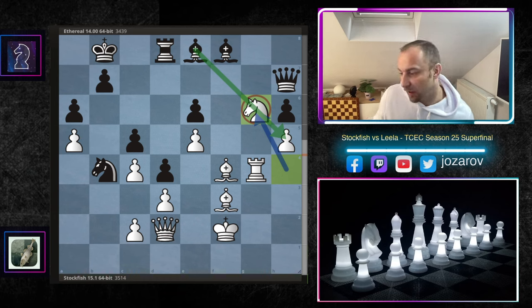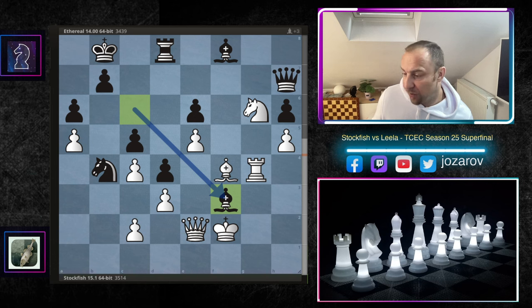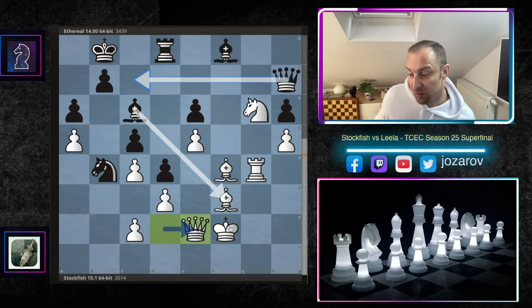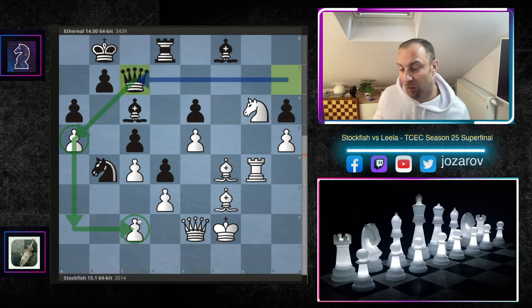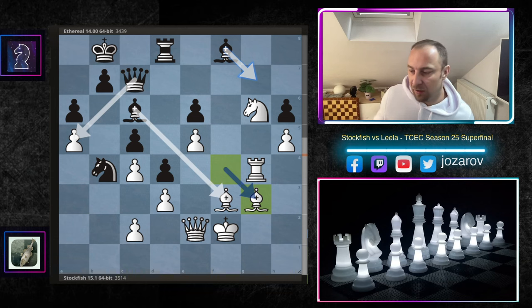After Ng6, we have Bc6, then Qe2. What should black do? If Bf3 happens, we play Q×f3, and even if you pick up the pawn, we attack the loose bishop on f8 — you'd have to play Be7, we double on the f-file: Bg5, Rf7, and the game is over for black. It's a tactic that should always be considered. After Qe2, it seems the c2 pawn is vulnerable, but actually you'd be getting destroyed by the huge attack on the f-file. That's why Qc7 is played by Ethereal. Stockfish is not allowing that either — with the progressive move Bg3.